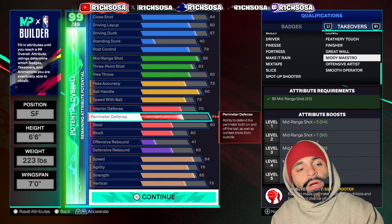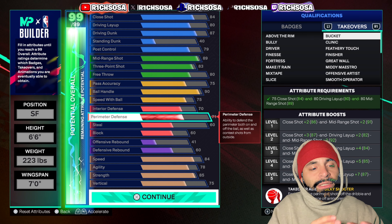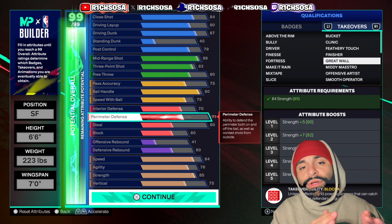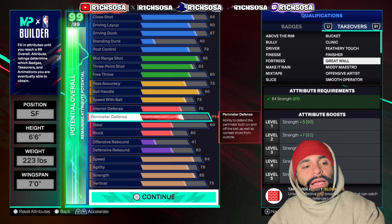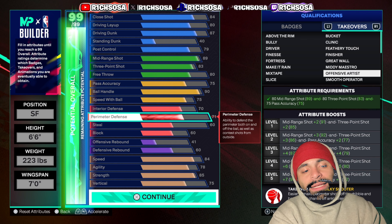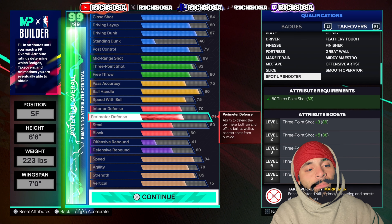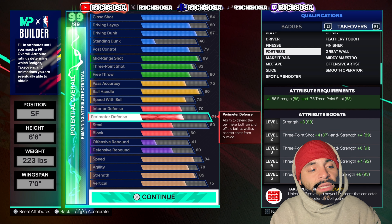Now for takeovers — we get about 20 of them: Above the Rim, Bully Driver, Finesse Fortress, Make It Rain, Mixtape, Slice, Spot Up Shooter, Smooth Operator, Midi Maestro, Great Wall, Finisher, Feathery Touch, Clinic, and Bucket. If you want to be the most overpowered, one specific takeover you need: Great Wall — the plus 15 giving you a 100 strength is absolutely going to make this a bully build and help out on the defensive end. The best takeovers are the ones that give you at least a plus eight up to 15.